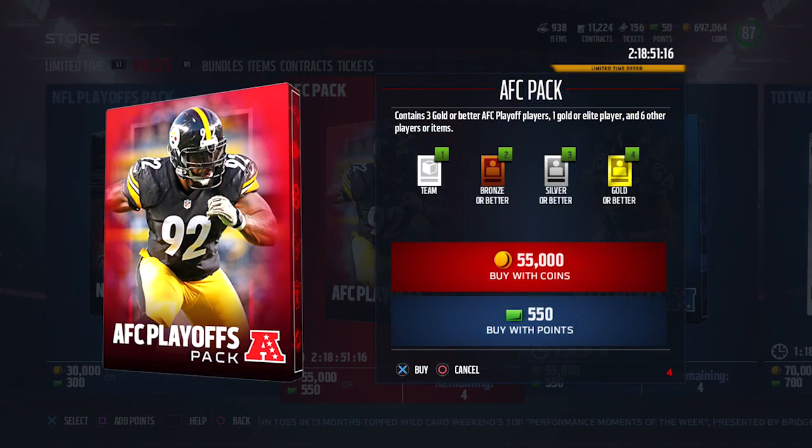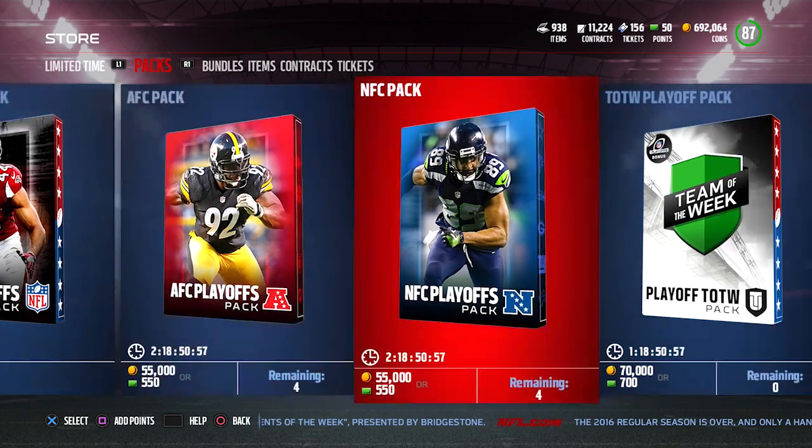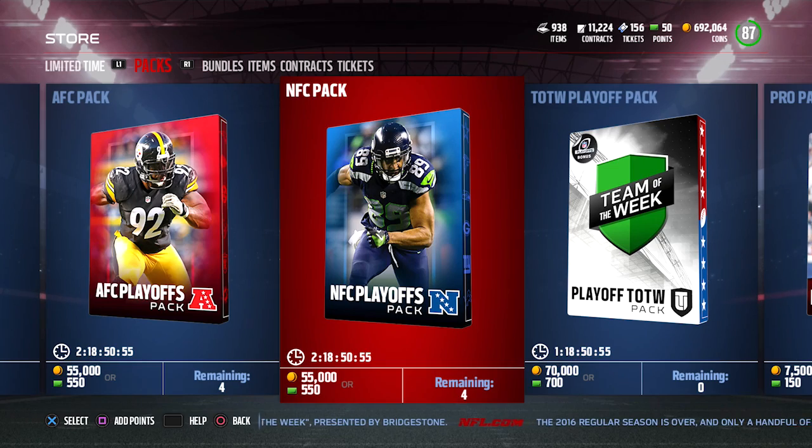The big difference between these is that the AFC playoff pack and the NFC playoff pack are going to guarantee you players from that conference. In this case you're going to get three gold or better AFC playoff players, including one gold or elite player, and six additional team items. 55,000 coins is a little bit a lot for that in my personal opinion.